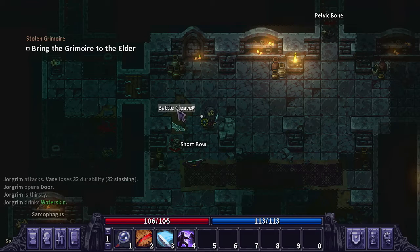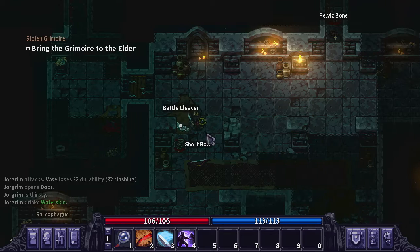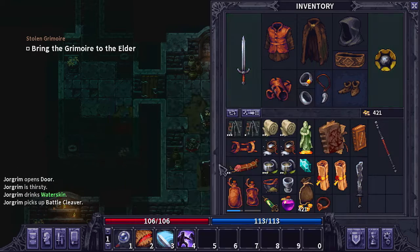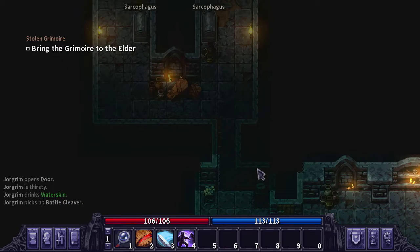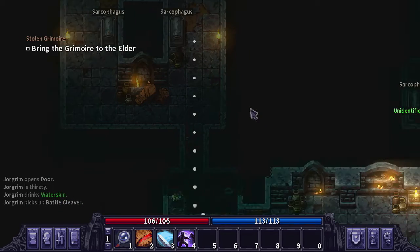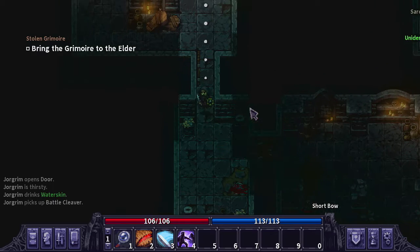We also might have enough of these swords and cleavers on the ground to go ahead and complete the other guy's quest as well. We have one of those, and then we have one of the falcons in our chest back at the bar. So as long as we can find the other ones in this place, we can go ahead and complete that quest today.